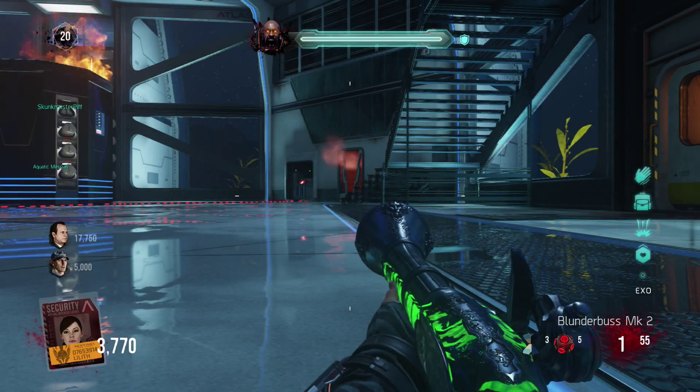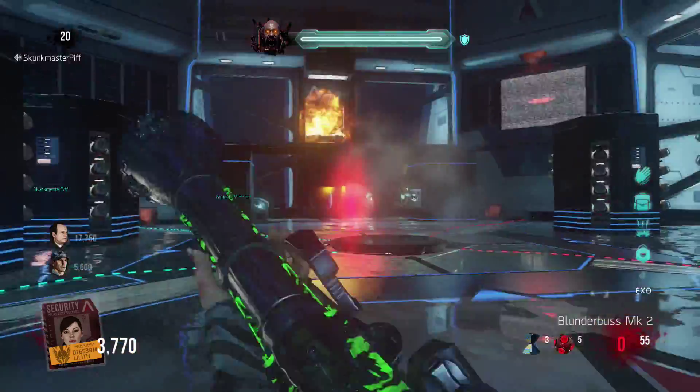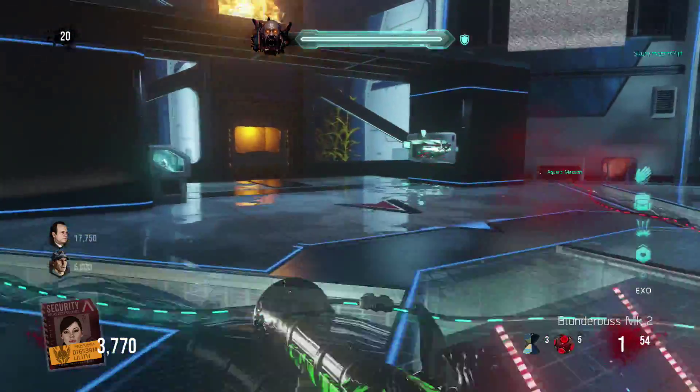When you get teleported in you have to kill zombie Oz in his giant creature mode. He has a lot of health and is very hard to kill, but the best way to kill him is with the cauterizer.